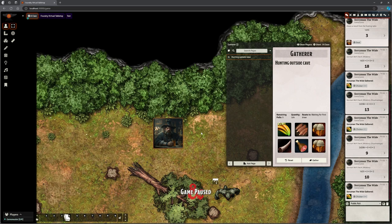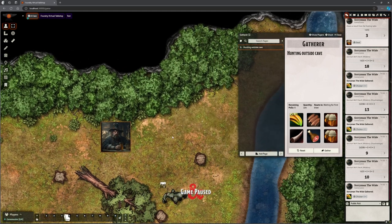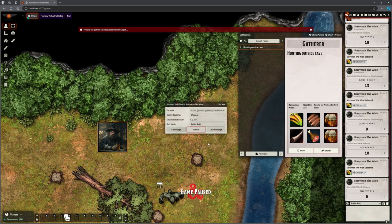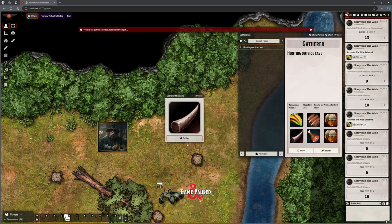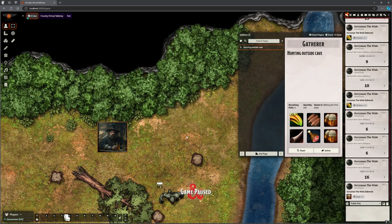Before moving off this function, let me show you the mini-game. You turn it on simply by putting a number in — that number is the speed in milliseconds. I'll put in 1000 and save. Now when Saruman tries to gather he still makes his roll. Here's the mini-game: the pictures cycle through and at some point Saruman gets to click, and that's what he gets. He got two goats.